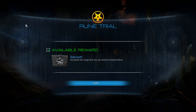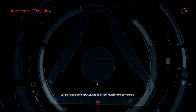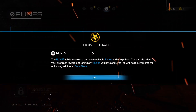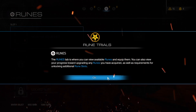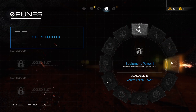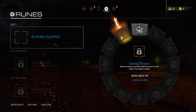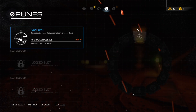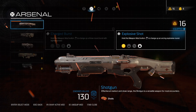Some runes take forever to upgrade. The one we got here is pretty basic — Vacuum. It just increases the range that you can pick up items from. It's a solid starter rune. You can upgrade it by absorbing dropped items while it's equipped — though it's 300, not 3, so you'll probably swap it out before you finish.